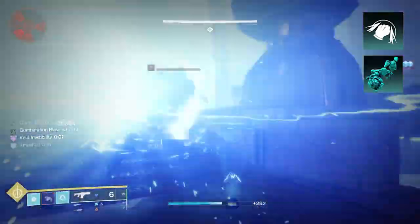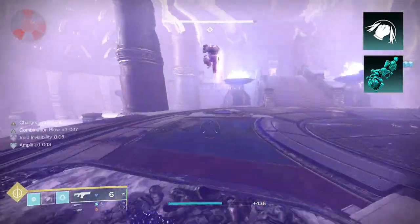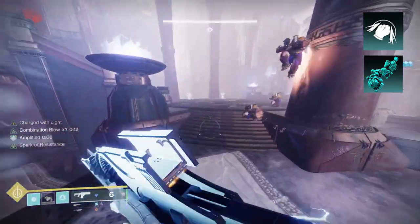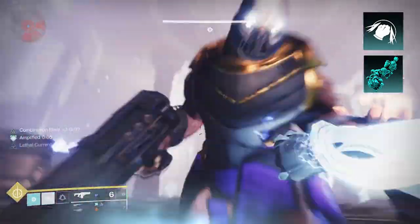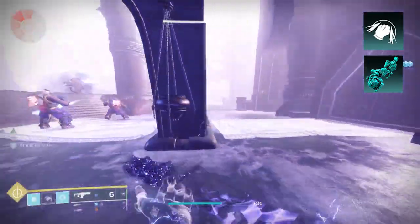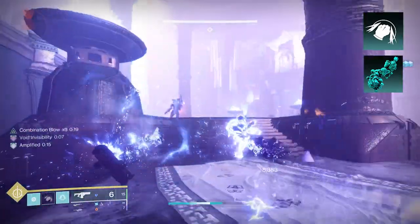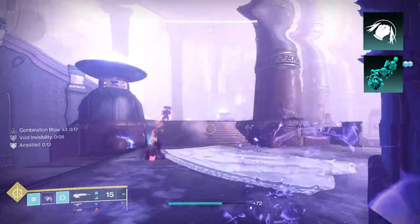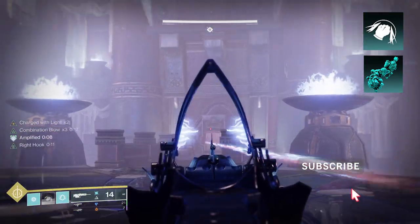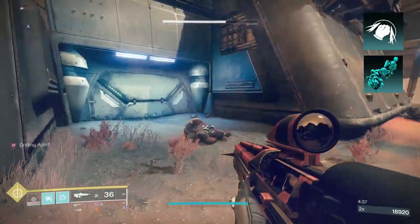Then we add Lethal Current. After you dodge, your next melee has increased range, jolts targets, and creates a damaging aftershock. So if you're in an area with a bunch of adds and you dodge then melee, you're going to do more damage with Combination Blow and also jolt a target. With a smaller target, you'll just kill it, which gets you into the Combination Blow loop. But with Lethal Current, if it's a bigger enemy and you hit it with your charged melee, it's going to jolt it, and that damaging aftershock lets you control the other adds in the area.